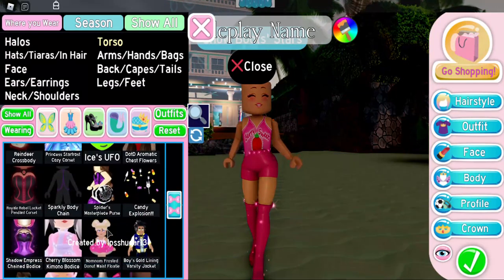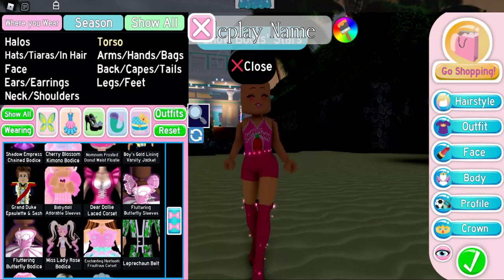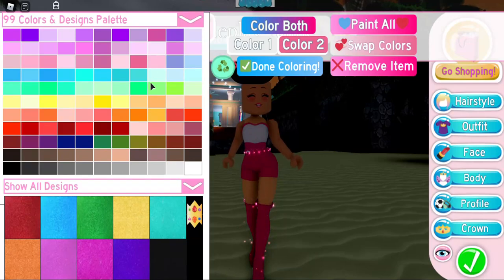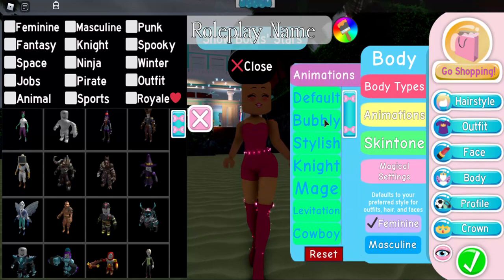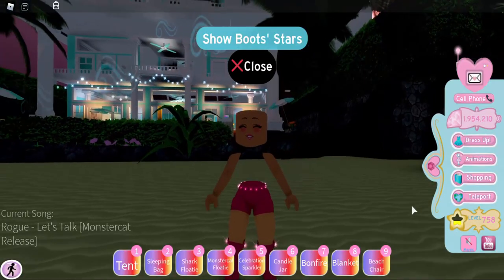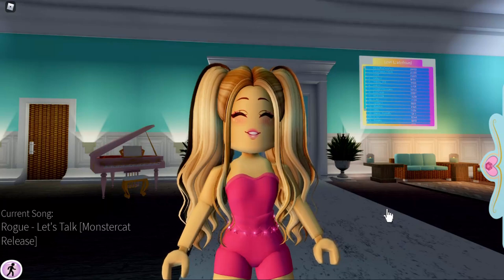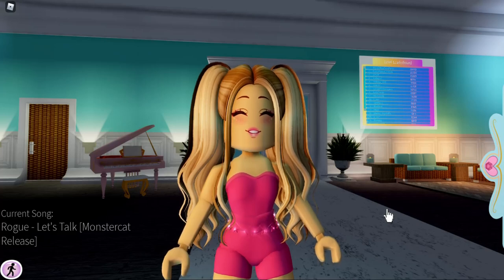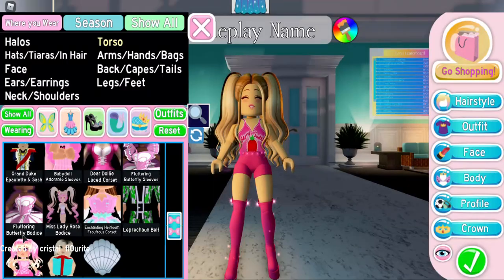For the top, I was thinking we could use Dear Dolly — I feel like this goes best with any swimming suit. This is what it looks like. If you like your swimming suit bottoms to be shorts, like how I prefer mine in real life too, this is the swimming suit hack for you.